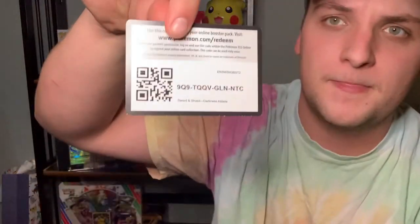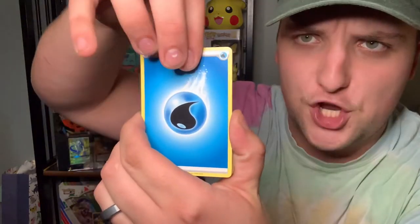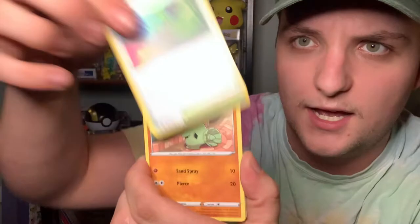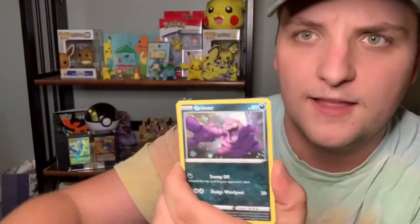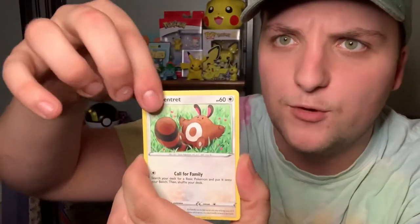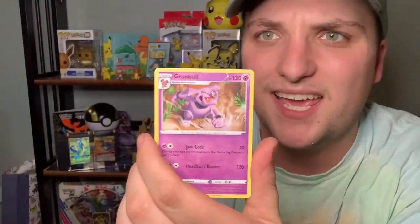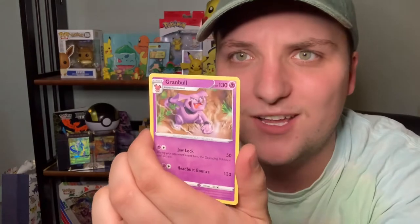I hope I didn't give away the color on that one, but it's okay if I did. One code card for you there and we'll go four to the front. Energy! Lunatone — nice! I like Lunatone a lot, better than Solrock anyways. Sentret just laying in the grass, relaxing. And Grubbin non-holographic.